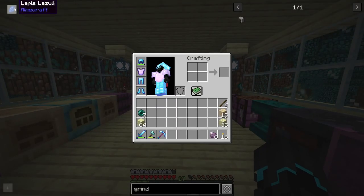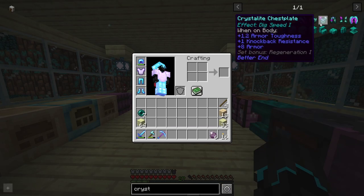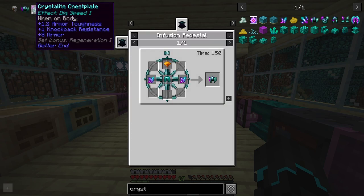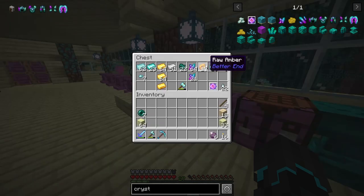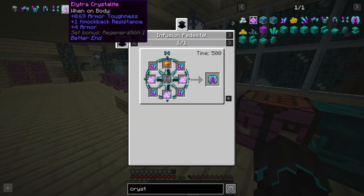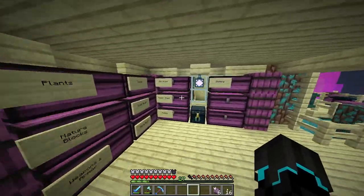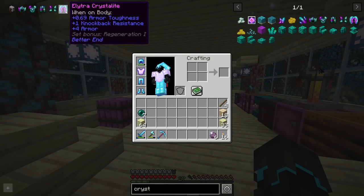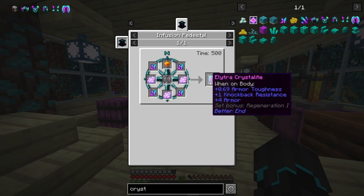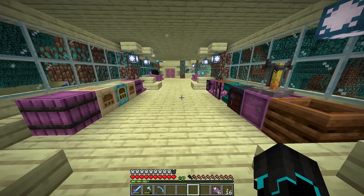We are not done because that is not the only thing I wanted to do. We have some very cool looking armor - the crystallite armor - I've mentioned it before and I think it is definitely going to be worth making. We actually have just enough raw amber to be able to make all of this armor. I also really want the elytra crystallite. I do have six phantom membrane - how do we make the enchanted membrane? Like that, okay that's easy enough. So I could make this - I'm just missing three more raw amber, but that should be doable.